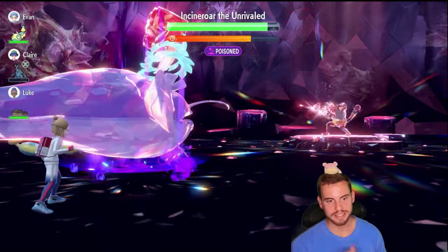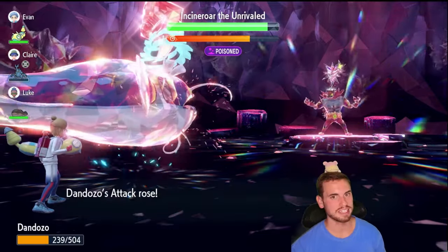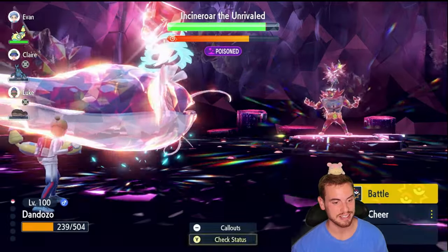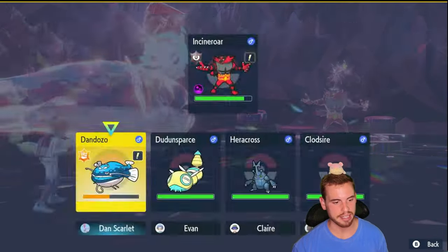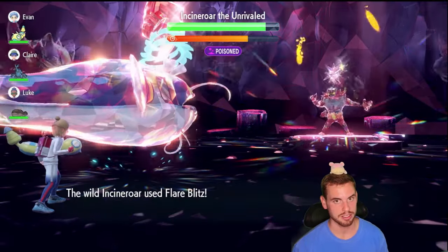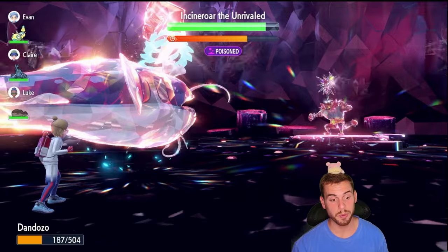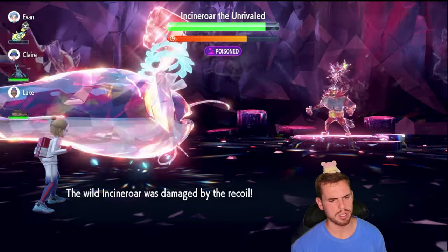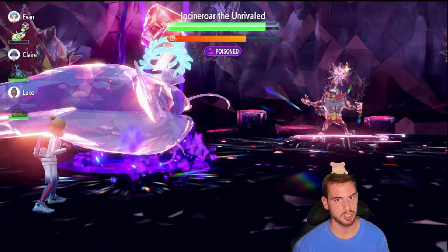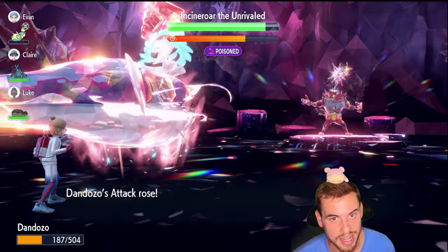Turn one, Incineroar uses Intimidate to lower our Attack, so we would need seven Curses to get to max Attack — but we only need six Curses to get to max Defense. So we'll keep going. I'm at 239 HP, so I'll keep Cursing. Once we get down to about 150 HP, hopefully we don't get burned — that would be a real shame. I'd be inclined to want to do an HP cheer; we don't want to halve our damage because our damage output is already kind of tragic.